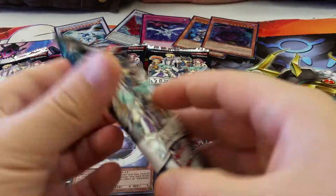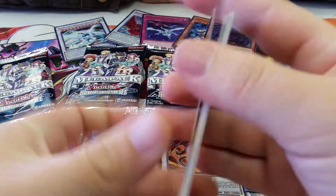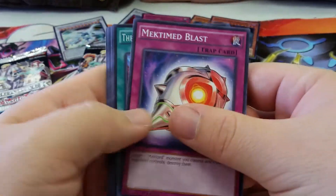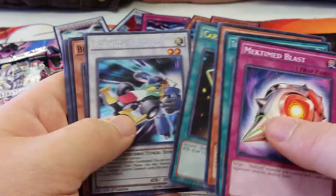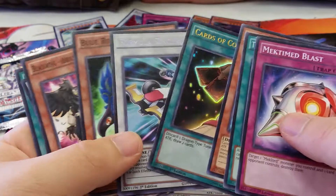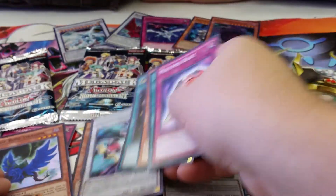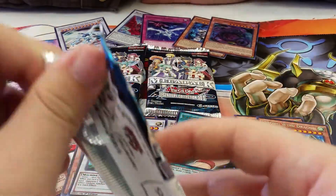On to the next pack. Mick Time Blast, Resolute, Strong Wind, Cards of Consonance Ultra, Formula Synchron Secret, Blue Rush Dragon. That's really cool, actually — the Formula being a secret rare. I'll play that in Yang Zings — just one, only because they play the level one tuner.